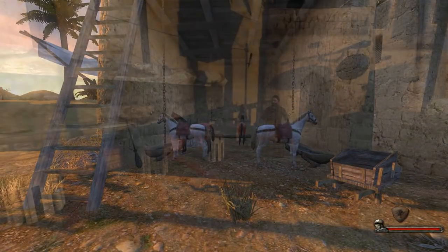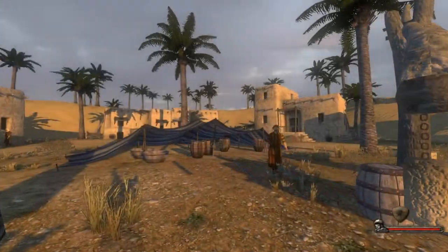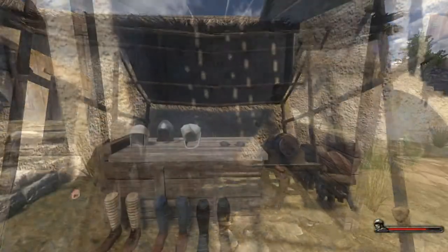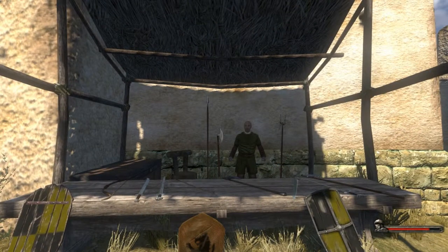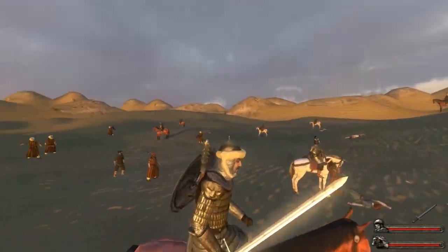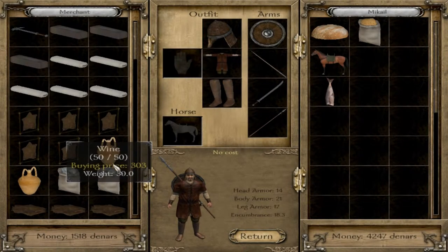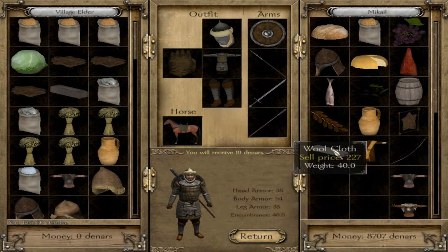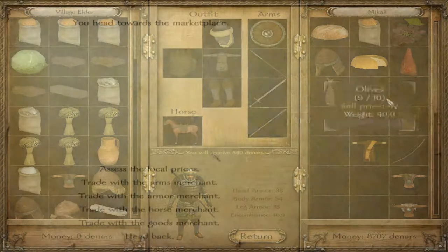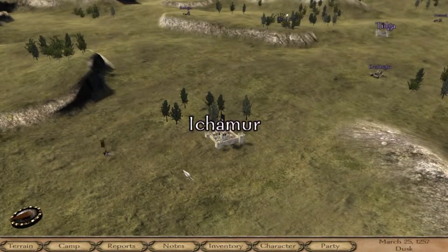Thankfully, there are many ways to build up your treasury in Warband. The most basic method is selling loot from fallen enemies or raided caravans. Certain things like cotton, leather, spices, and other raw materials will fetch higher prices in different regions of the world. Having a high trade skill and clicking on the Assess Trade button will help you get the most out of your goods.